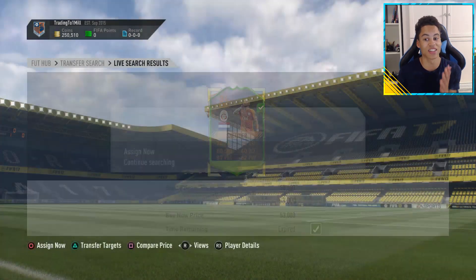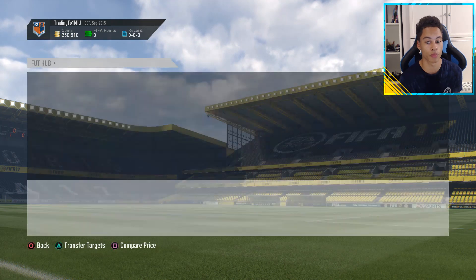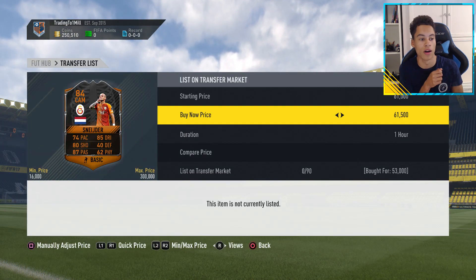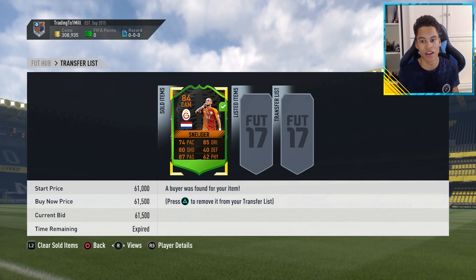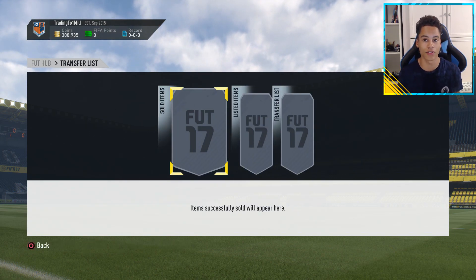Here I got a sick snipe on a Halloween card — Schneider. I was sniping for a bit then left it, came back, pressed down on my controller, saw a card, sniped it — picked him up for 53K, selling him on for 61K. That was about a 3K profit after tax, which is really nice. And now we get into some live trading.